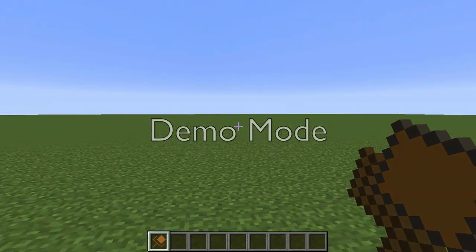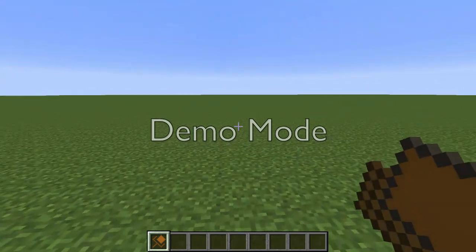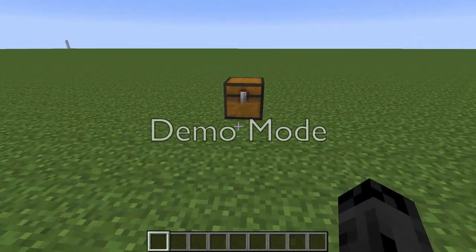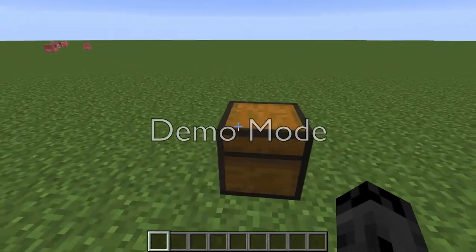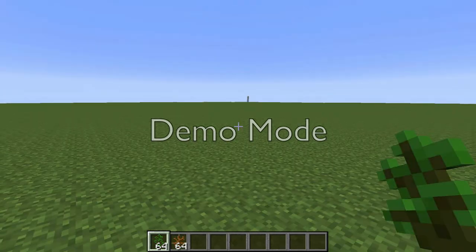It will say chest transporter contains 128 items because I've put 2 stacks in it. And if I place down the chest, the transporter will break and if I open it, it will still have my stuff in it. So that's all the mod does — it could be useful at times. Thanks for watching, please comment, like and subscribe.